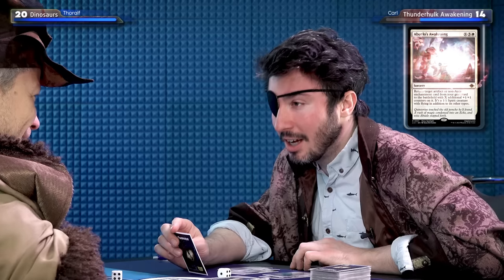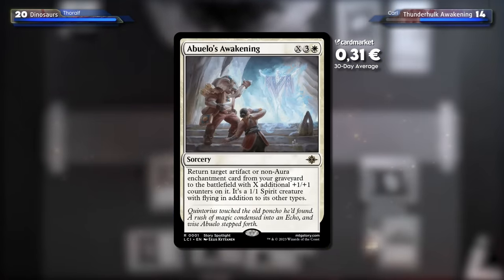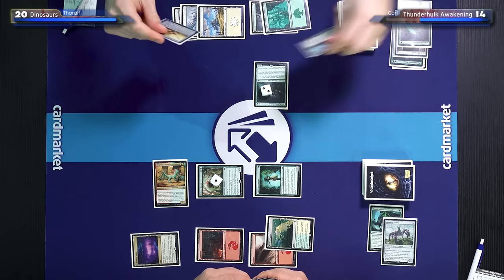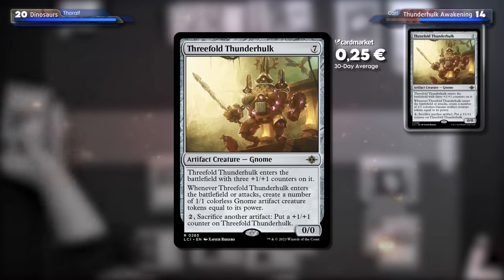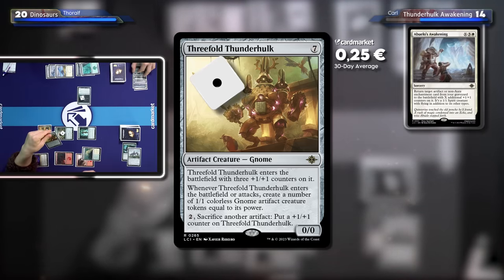I'll play a Plains and cast Abuelo's Awakening. It's a sorcery — return target artifact or non-aura enchantment card from your graveyard to the battlefield with X additional +1/+1 counters on it. In this case X is one — it's a 1/1 spirit creature with flying in addition to its other types. I put a card in my graveyard earlier. I'll put a Threefold Thunderhawk onto the battlefield. It also has one counter, so it's a 2/2 flyer. Wait — it enters the battlefield with three +1/+1 counters on it.